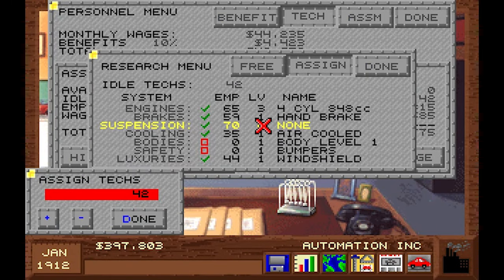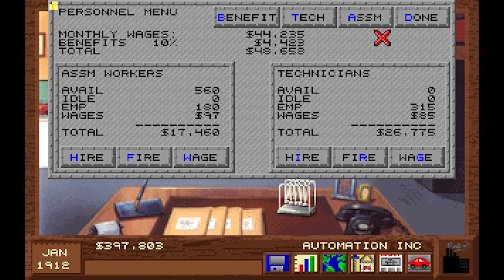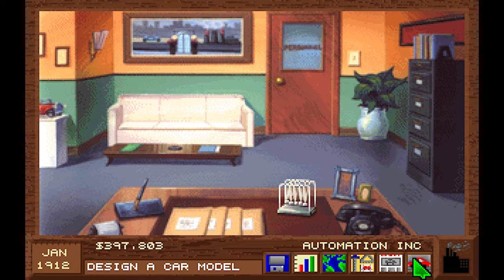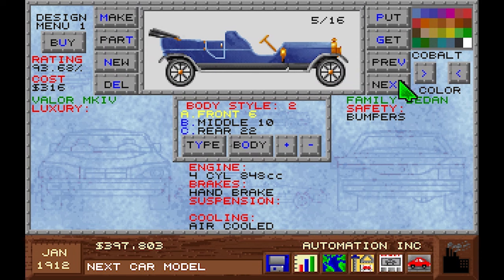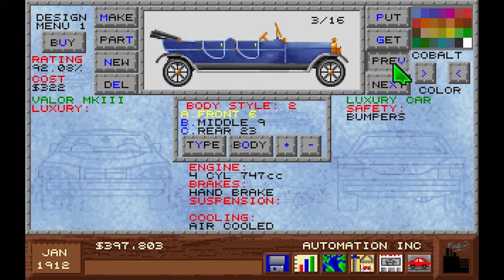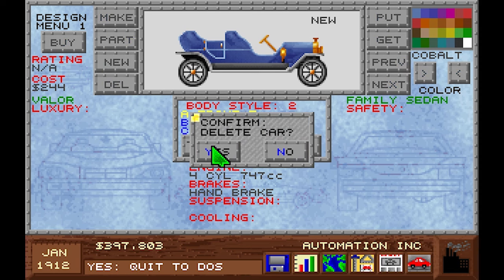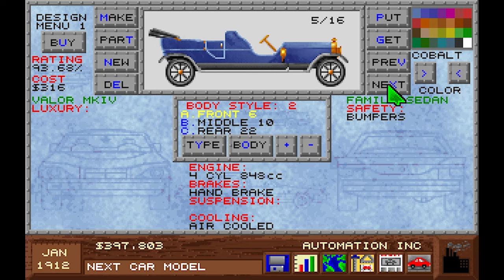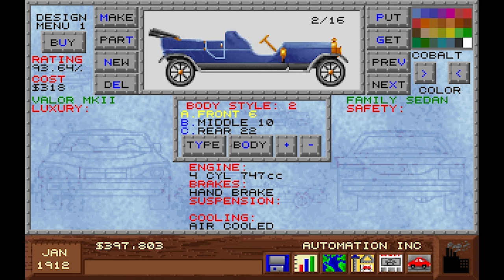We shall crush them. Brakes are handy, but suspension — we need suspension. We need super luxury vehicles and ultimate sports cars. As a final thing for this episode, let's design a sports car. But also, let's get rid of this old scrap — the Valor. Let's delete the car — yes, delete it.